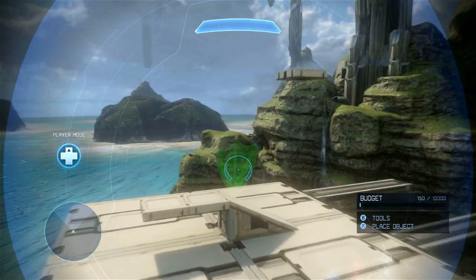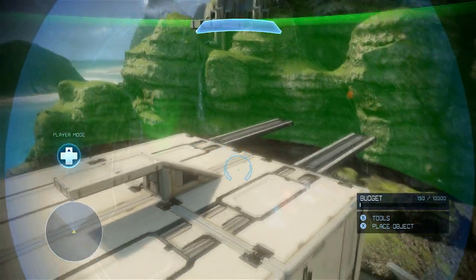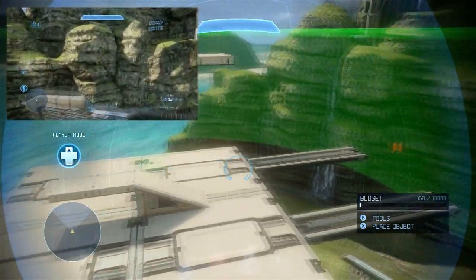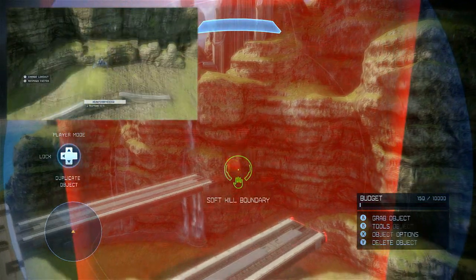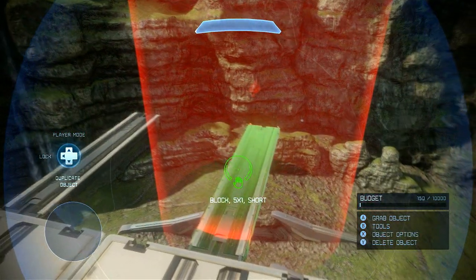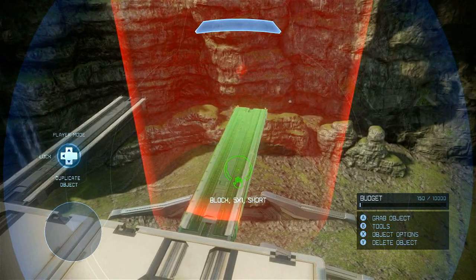Let's look at an example. This map is set up so that a safe boundary encompasses the entire level. Exiting the safe zone will kill the player immediately. Inside of the safe zone there's a soft kill boundary which overrides the safe volume, making this bridge give a 10 second timer to return to the map.